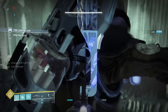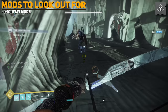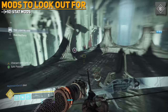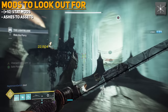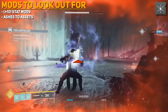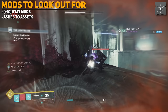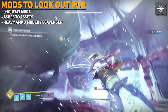A few mod recommendations to look out for: the plus 10 stat mods are really good and help you reach tier 10 or 100 in your stats. In a world where resilience is king and you don't want to be caught below max, these mods are very valuable. Ashes to Assets is a great mod requiring almost no setup — it grants bonus super energy on grenade kills. With supers taking longer to earn now, Ashes to Assets really helps. Ammo Finder mods, especially heavy weapon versions, will help you get heavy drops needed for harder content, same with heavy weapon Scavenger mods.